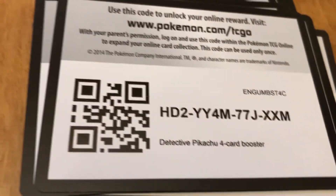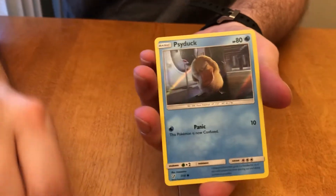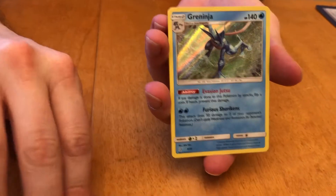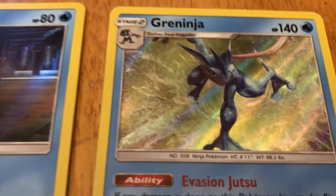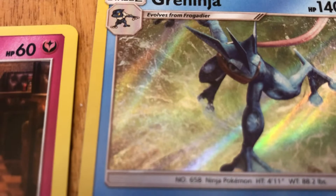Did you get that other code? I think we got that code, and now we got that code too. We got so many codes. Meowth, Snubbull, Psyduck, and Greninja! You've got to say it like you're the Ultimate Warrior — sounds so much cooler. Ultimate Warrior!